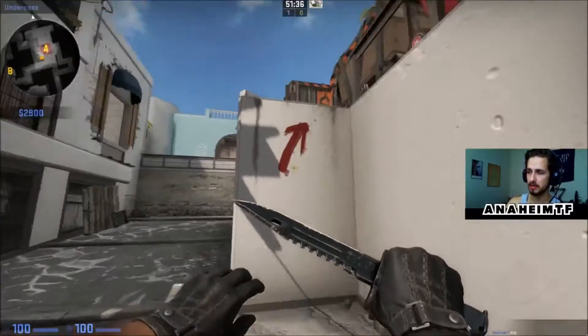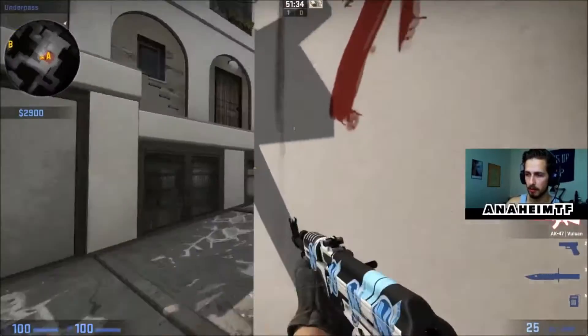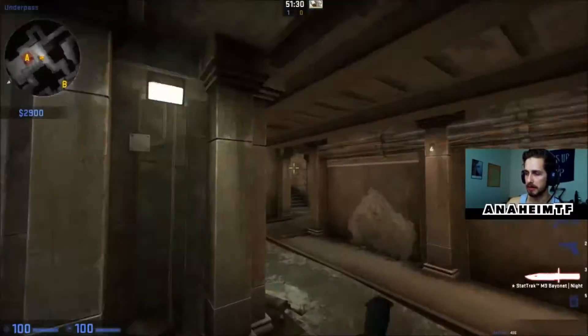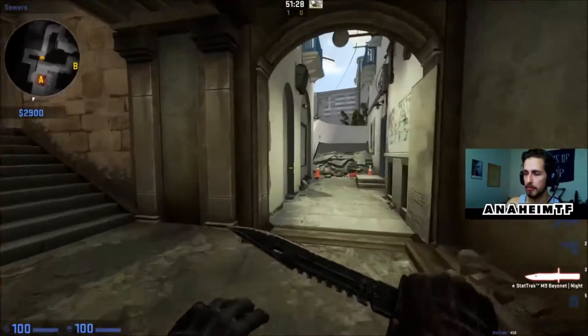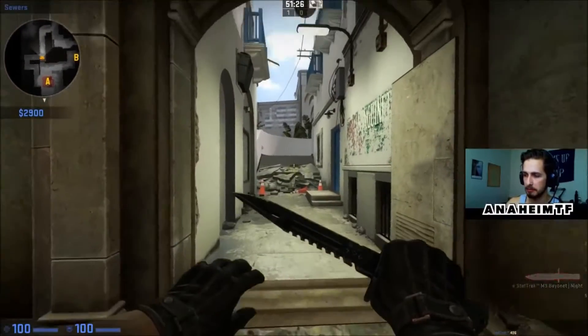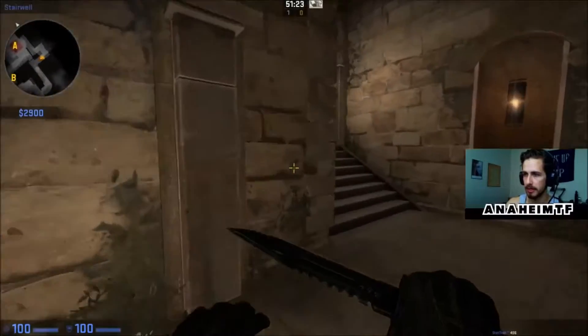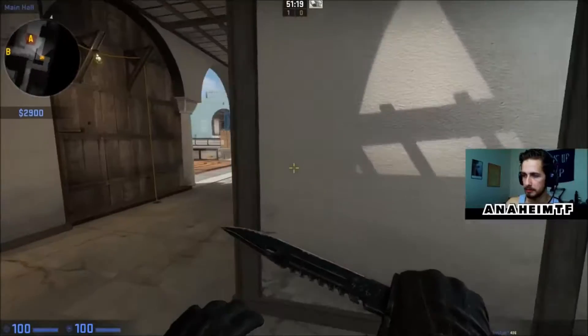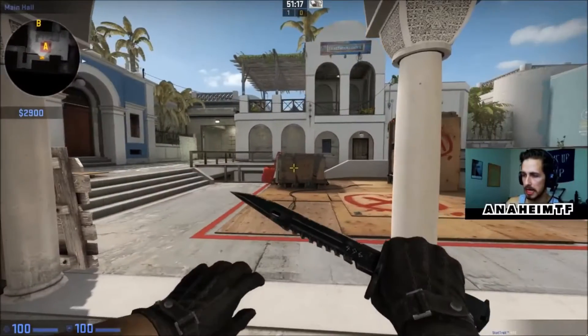Something quick to note: this corner is called jump up, where people can hold and play around because you can jump up or get boosted up there. We're going to go through underpass. There's a broken piece of stairs over here, and then there's this section right here — this is actually called stairs. Stairs brings you out into A long.